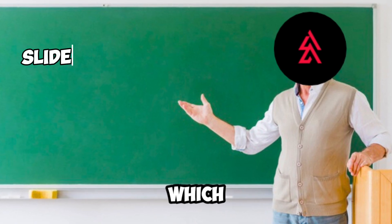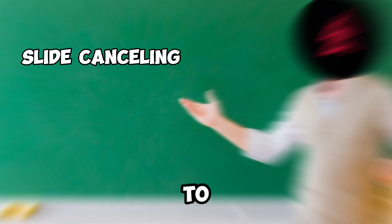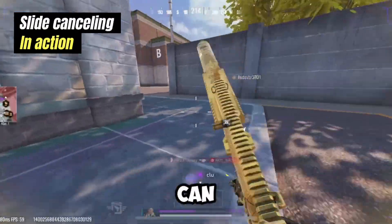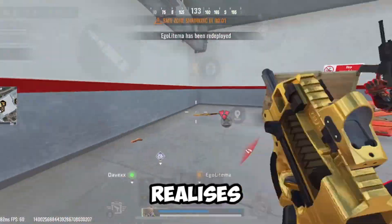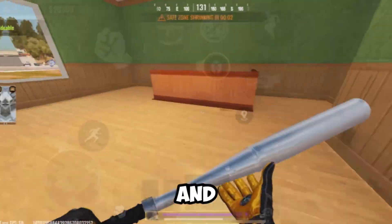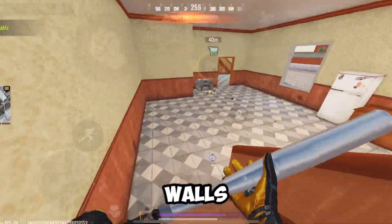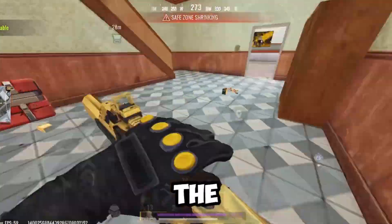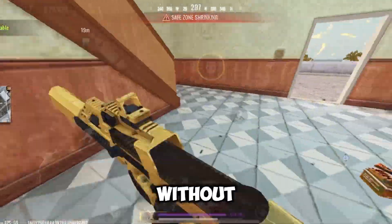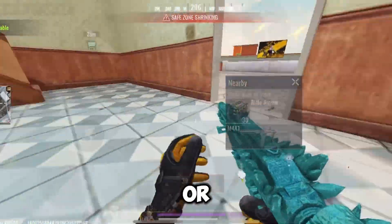Starting with slide cancelling, which is one of the most important movements you can learn — you can do this by just tapping on your crouch button while sliding. This can be used to peek out of corners perfectly and change directions before your enemy even realises. Mastering slide cancelling will make your movement difficult to predict and prevent you from bumping into walls and door frames when navigating the map. As you can see, it's easy to navigate around this house without bumping into any door frames or walls.